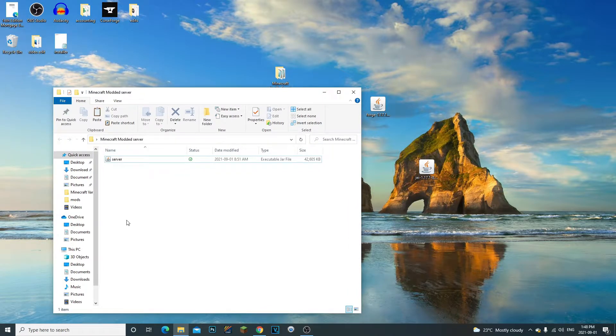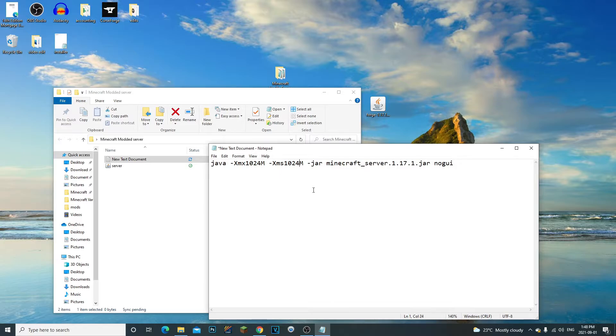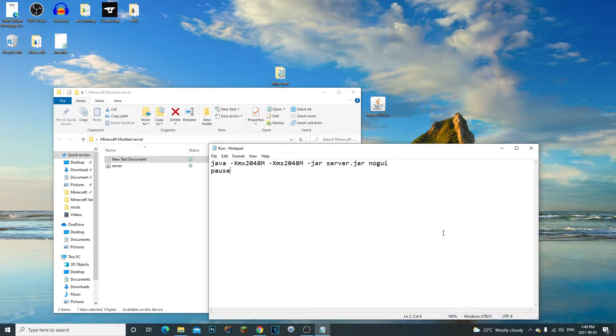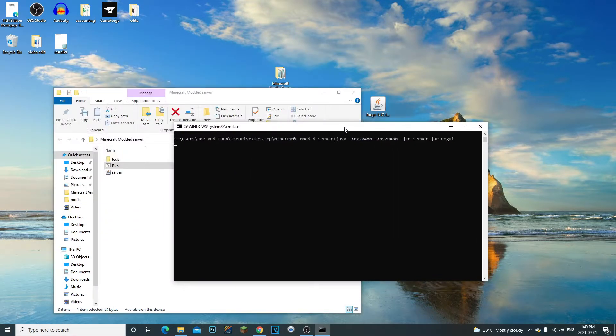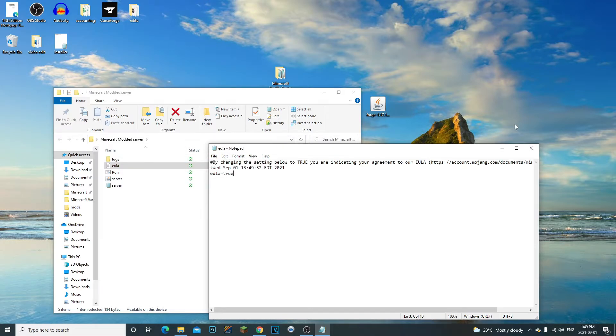Now do the same thing we did for vanilla: right-click, new text document, open it, paste the run command. Set RAM to 2048 for two gigabytes. Remove 'minecraft_underscore' and '1.17.1' so the file name is just 'server.jar'. Type 'pause' below the command. Go to File > Save As, select All Files, name it 'run.bat', and save. Run the server — it will create files, then you'll need to accept the EULA again. Open the EULA, change 'false' to 'true', save, and rerun the server.